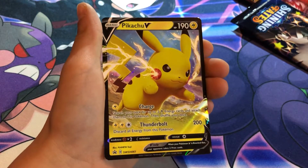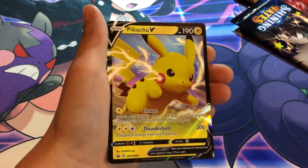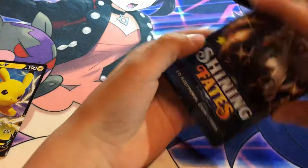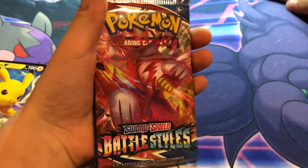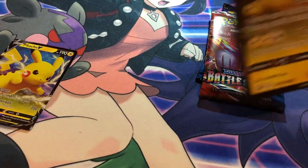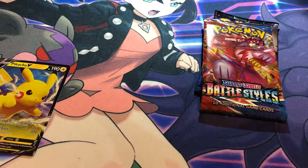What's up guys, I'm back with another Pokemon video. I opened the Pikachu V box, so that's the promo card. We got the normal packs - Shining Fates, Sword and Shield - so let's get on with it.